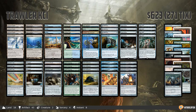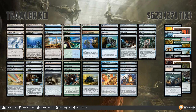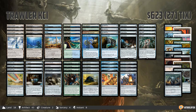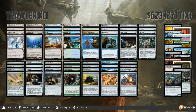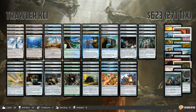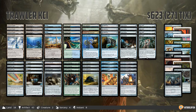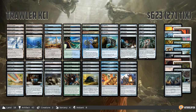I'm calling this one Trawler KCI — KCI stands for Krark-Clan Ironworks — and it's built around Scrap Trawler, a new rare from Aether Revolt. This one is very different than a lot of eggs decks we've seen in the past. It took Modern Max to a top four finish in a Magic League event, so congrats to Modern Max on their finish with the deck.